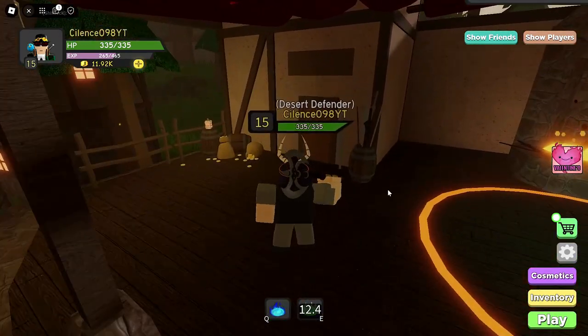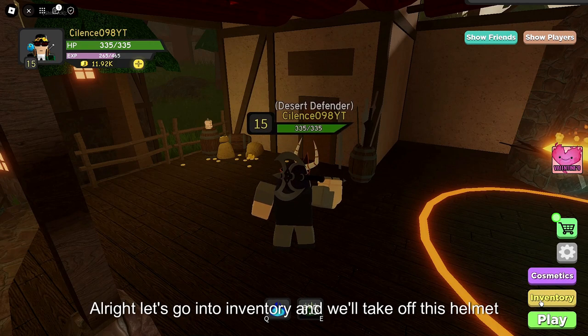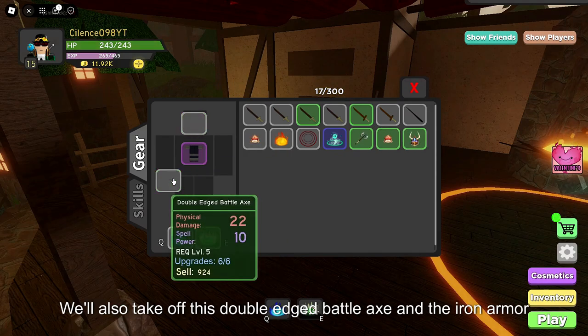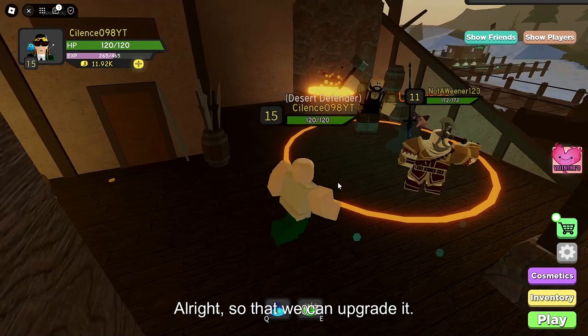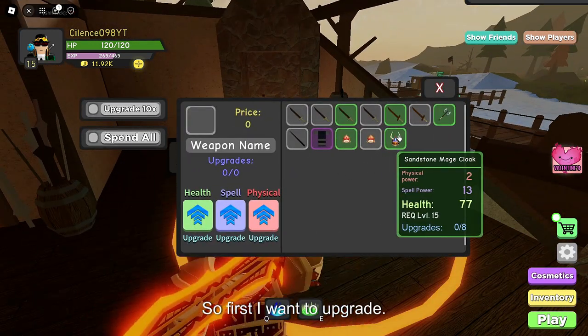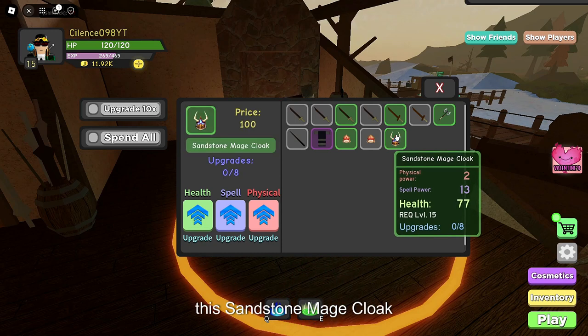Well, I'll heal people. Even though that's not what I meant to do. Alright, let's go into the inventory. We'll take off this Sandstone Helm, and take off the Batarang and the Iron Arm. So that we can upgrade it. First, I wanna upgrade the Sandstone Mage Cloak.